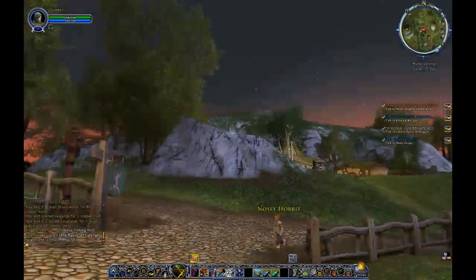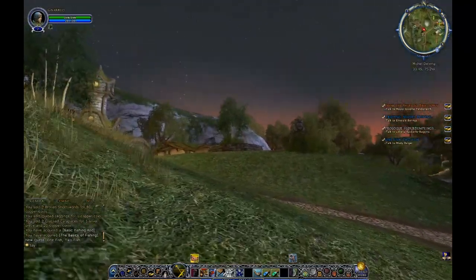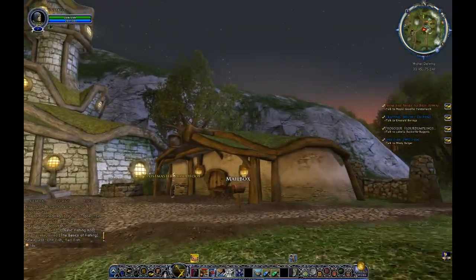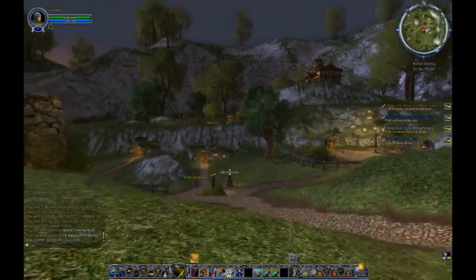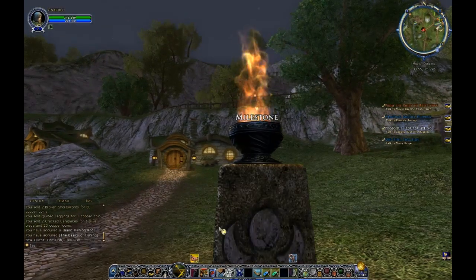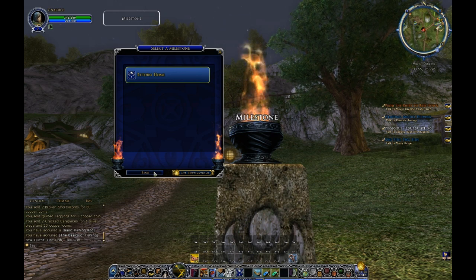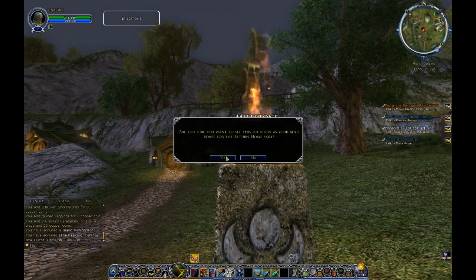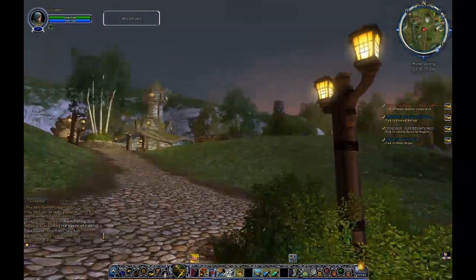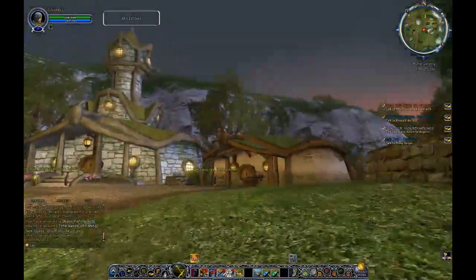Dawn is approaching. We're going to run back over here to Michel Delving. We're going to hit this milestone here — like I mentioned before, the milestones are how you bind yourself to places. We are going to bind ourselves right here. This is now our home location; anytime we use the map skill, we will come back to Michel Delving in the heart of the Shire.